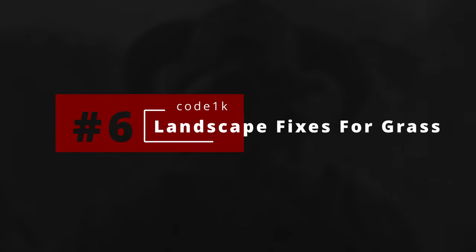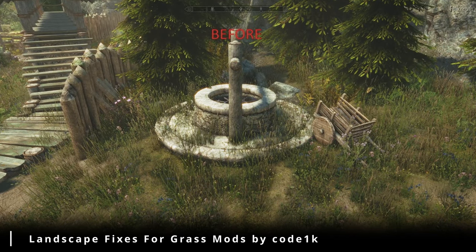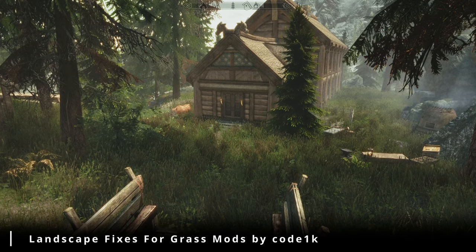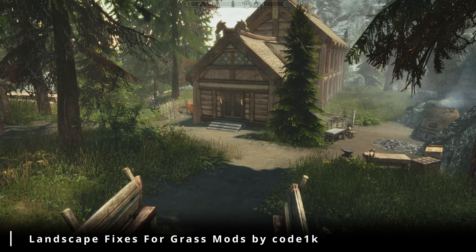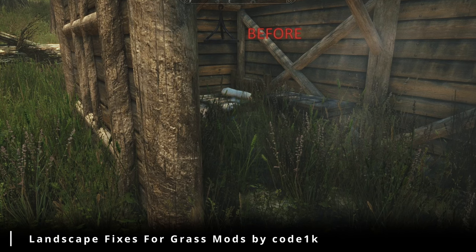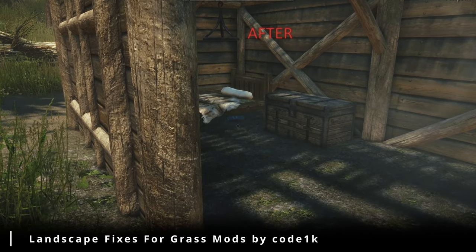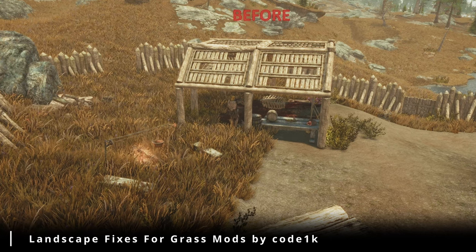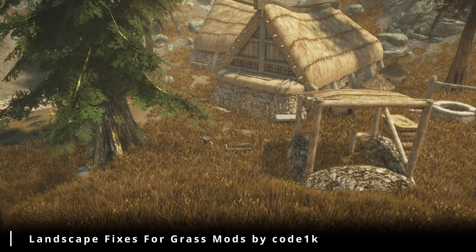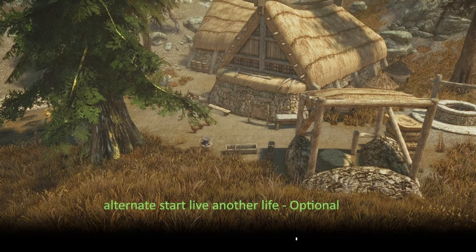Number 6: Landscape Fixes for Grass Mods. Ever notice how grass in Skyrim sometimes clips through objects, like it's trying to escape the game world? Well, this mod is here to put a stop to that botanical rebellion. It's like hiring a team of meticulous gardeners to trim those unruly blades and restore order to the landscape. With this mod, you'll no longer see grass poking through the cobblestones of Whiterun or sprouting from the rooftops of houses. It's all about creating a more natural and immersive environment where the flora behaves as it should. Plus, it can even boost your performance by getting rid of unnecessary grass, leaving your system free to focus on more important things, like rendering epic dragon battles.